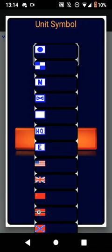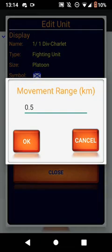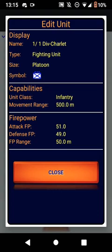Let's resume it to the infantry. I've made the class infantry, but you can go with a variety. Movement range is how far they can move in one turn — I put it as 1.5. Attack fire power is 51; 100 is the highest and 0 is the lowest. If you do 0 they won't do any damage. Defense is a bit lower because the French were more attacking, and the fire power range is 50 meters.